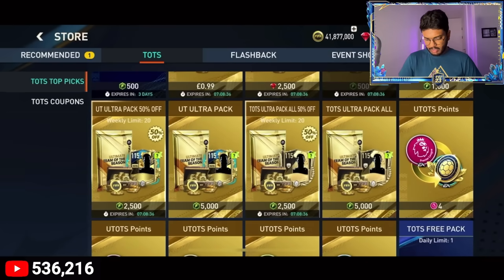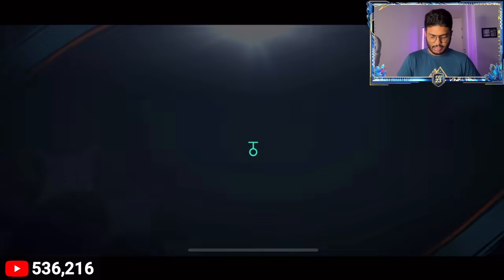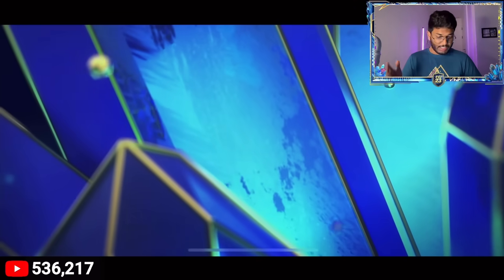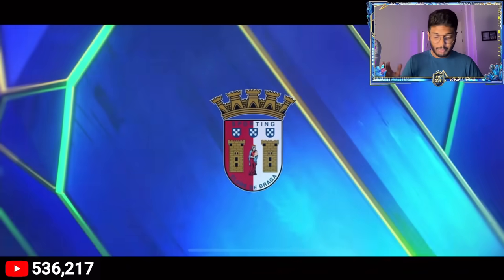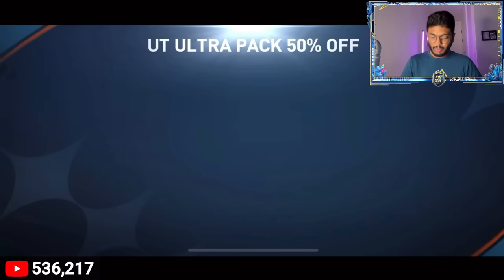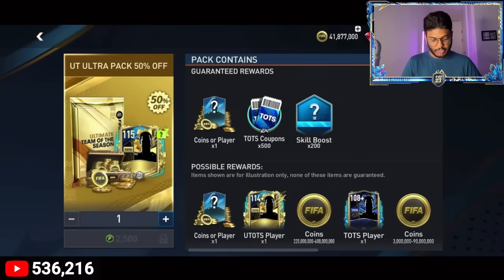Now let's open the Ultimate Team of the Season 50% off pack. Pack number one and it's a walkout - Portugal, send forward! We've got Ricardo Horta from Braga. Not the pull I was expecting, but a 108 is still decent for a new team like this.